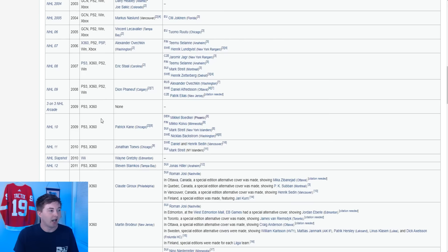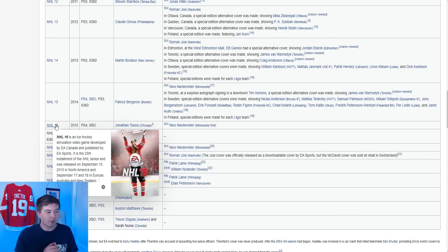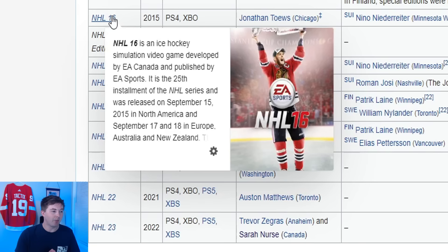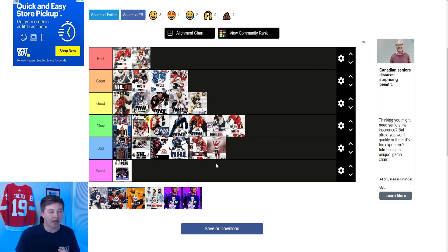Now after that NHL 16 — unfortunately I don't have a physical copy anymore. It was supposed to be Kane and Toews; that version actually would have looked a lot worse. This version though — something about it I'm not a huge fan of. I think Toews looks too skinny with the logo in front of him; the logo is just taking up so much of his body. There's just so much extra space not being used. I don't think it's the worst cover ever but I do think it's a bad cover.